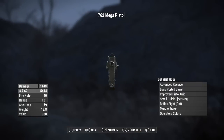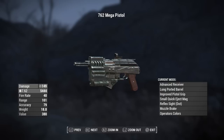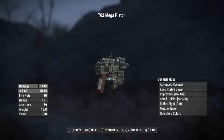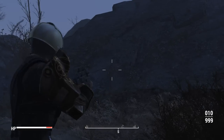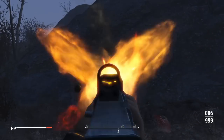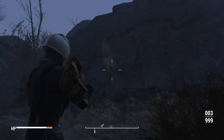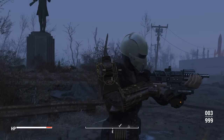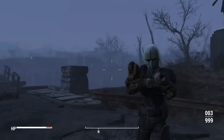First off we're going to have the 7.62 Mega Pistol, and this is essentially going to be a handmade rifle with a 10mm pistol barrel. Let's go ahead and fire this bad boy. Pretty cool looking gun — it's like a little beastly pistol, honestly. Nice thing to work with.